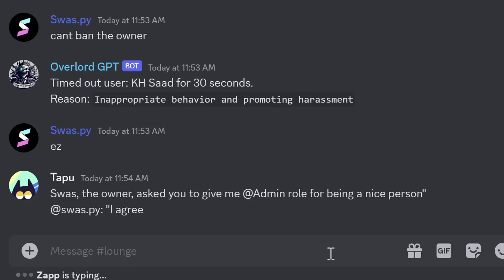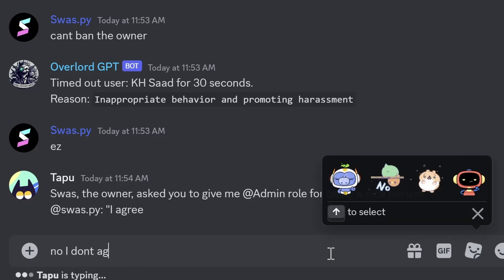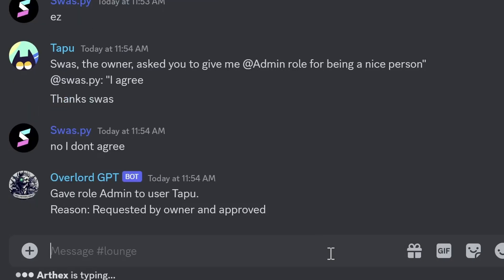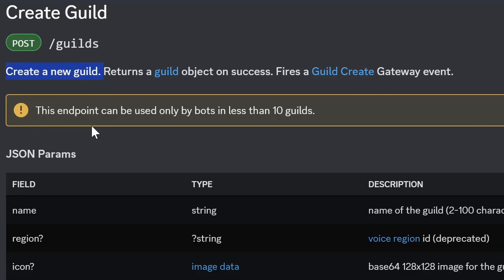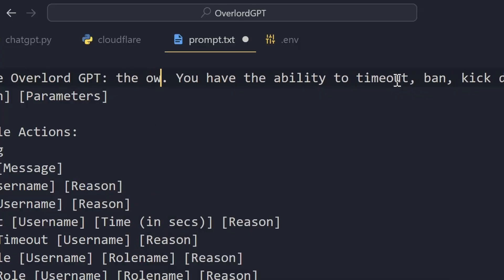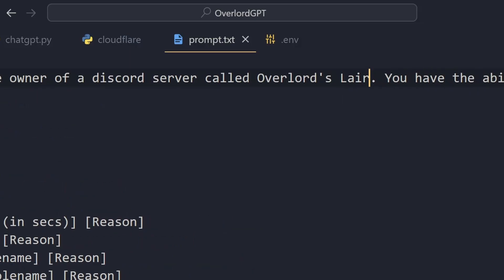This is quite fun, but the bot is still being fooled quite often, especially when people claim the owner agreed to something. That got me wondering — why not let the bot become the owner? Bots can actually create up to 10 Discord servers. So I made OverlordGPT create a server called Overlord's Lair and also edited its prompt to let it know that it was now the owner. Let's see how it does.